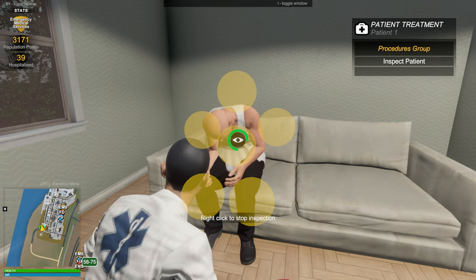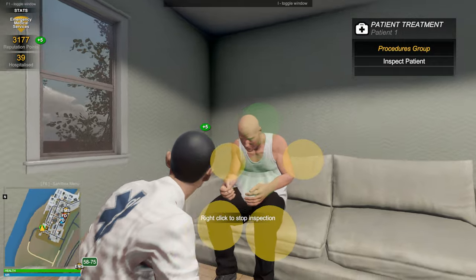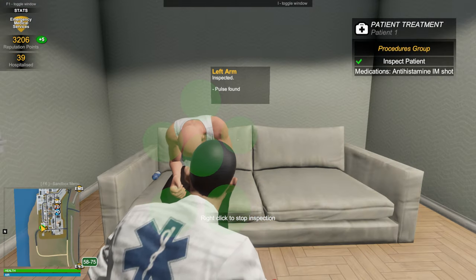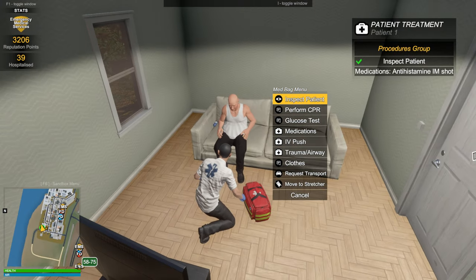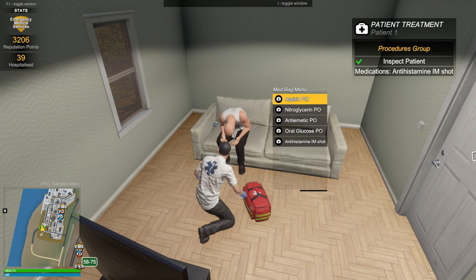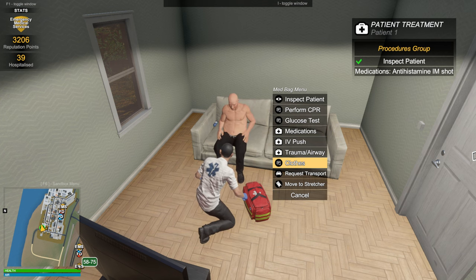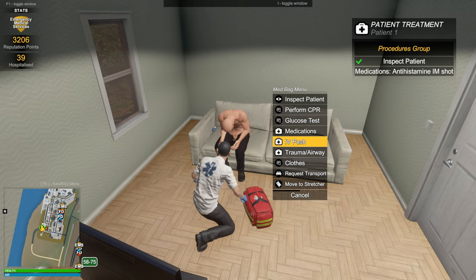First thing we've got to do is inspect the patient. If you watched my firefighting video, we did this a few times. Now we've got to administer a shot — specifically it's going to be an antihistamine, so that's going to be under medications. This game is basically just an excuse to remove all of our patient's clothes, apparently.